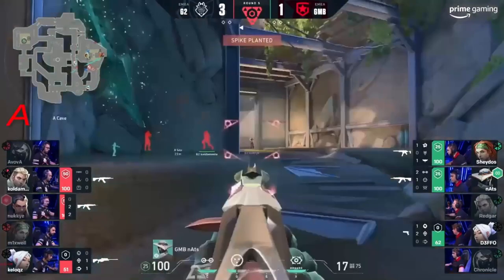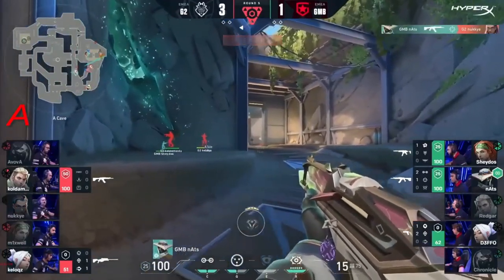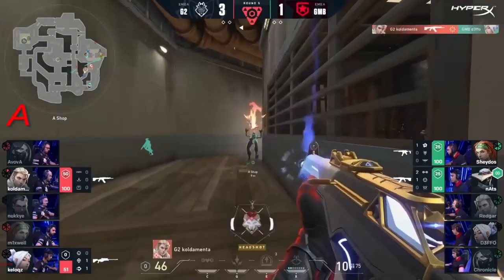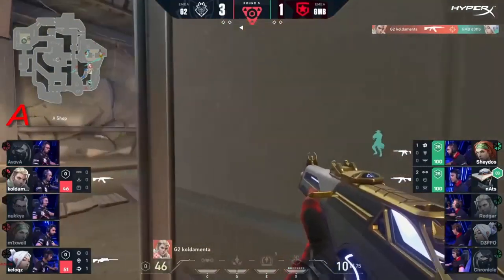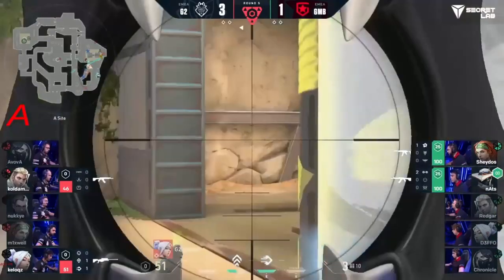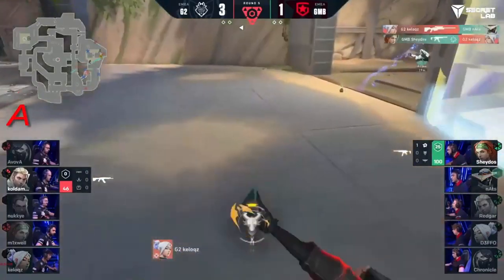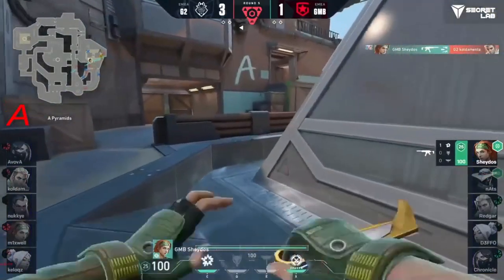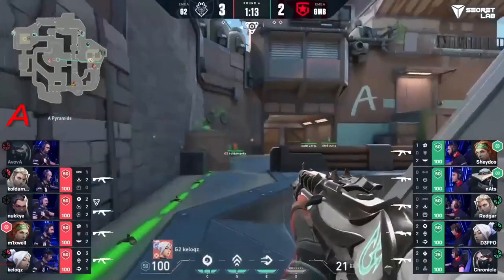They're on the A site. The second flanker on his way — not so late to the party, but that might just be the timing they need. Surely it can't go wrong twice. Nats is going to land the shot onto Nuke here, but they need to now pick their battles. Which direction will they go? Coldementa again drops one of the flankers, but they should know Nats is still here. Information to be garnered, Kellogg's to support him.